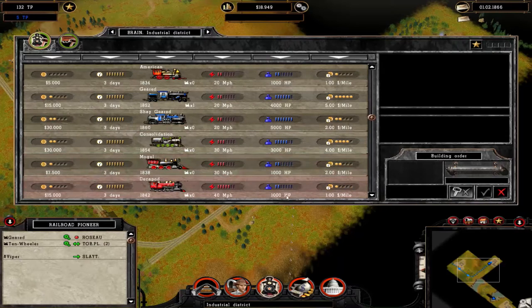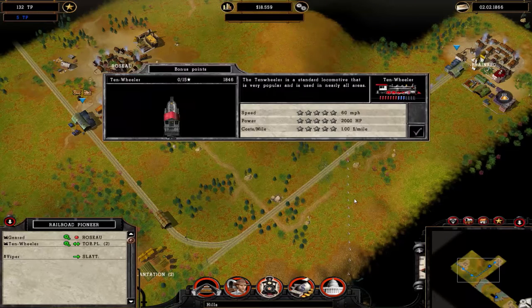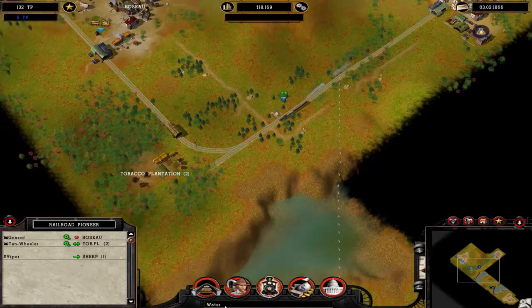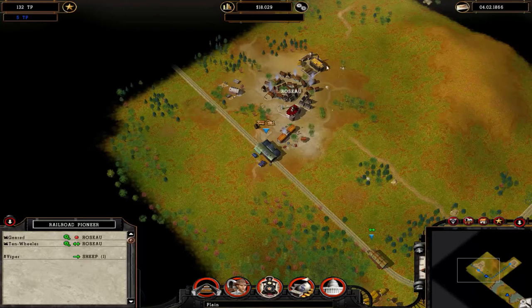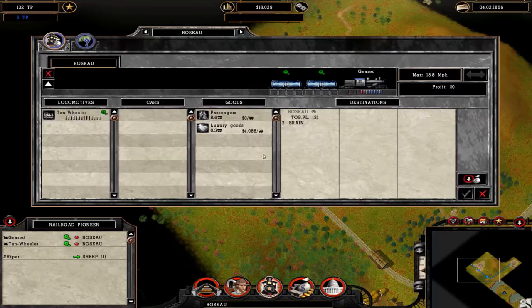Like maybe the American or the Mogul — that one's not too bad. Perhaps the Decapot, but that might be a bit too fast. And the ten-wheeler got a bonus point for being the first train to deliver something, so I think I'll make it more powerful, just so I can put longer carriages on this. Although I don't think that will have made enough luxury goods in time, so I will be upgrading this again, because twenty days to make a car is not quite enough.